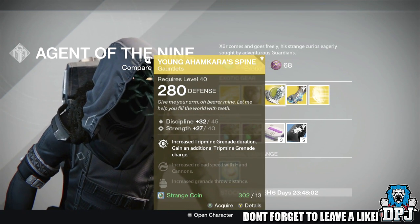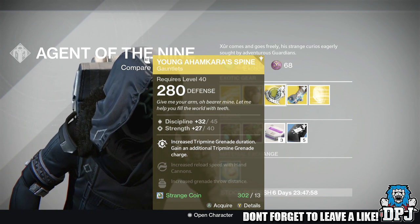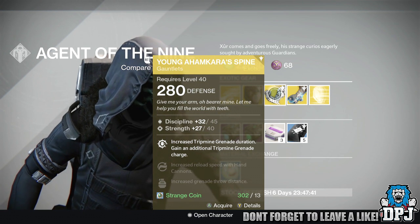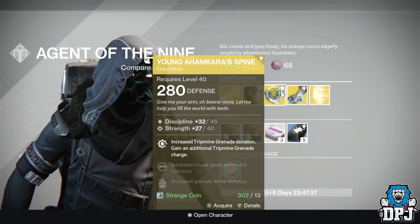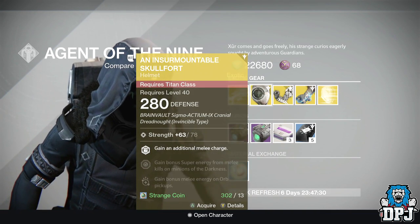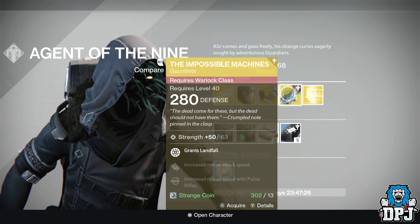For the Hunter we have Young Ahamkara's Spine. These are gauntlets offering 280 defense with 45 discipline and 45 strength. Perks include: increased trip mine grenade duration, gain an additional trip mine grenade charge, increased reload speed with hand cannons, and increased grenade throw distance — costing 13 strange coins, same as the Titan helmet.